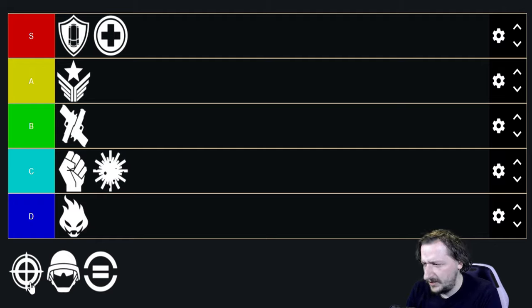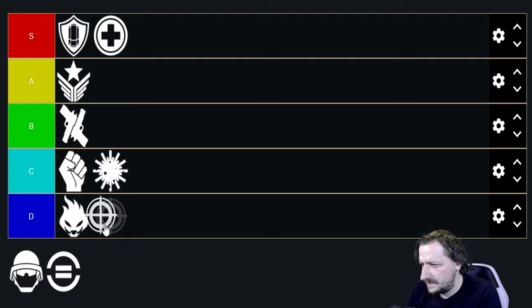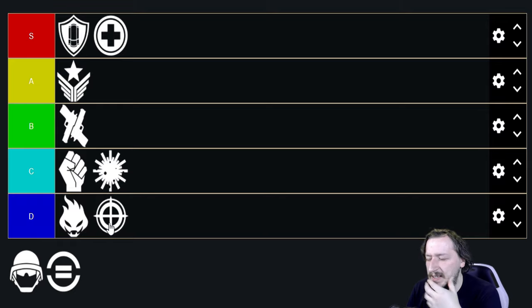They are kind of difficult to learn — they aren't the easiest. I think I'm also going to put Sharpshooter into D tier, maybe C tier, but I'll say D tier because Sharpshooter can be super valuable to the team, but they can also just die early and not do a whole lot because they are so squishy.